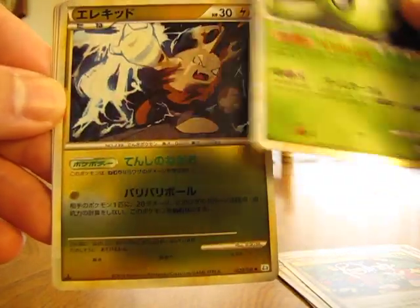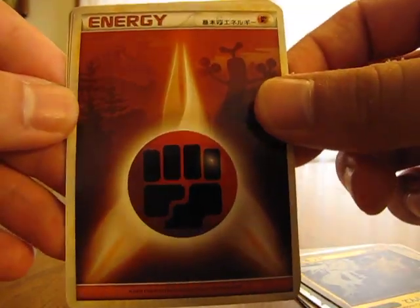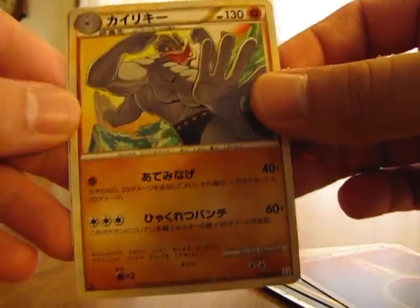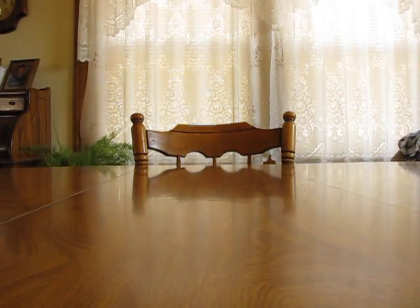I don't know what I got in the last pack. And we have Elekid. Reverse. We have a Sudowoodo. We have a champ. And Aipom. It's a pretty good pack there. Celebi Prime — that's always nice to get.